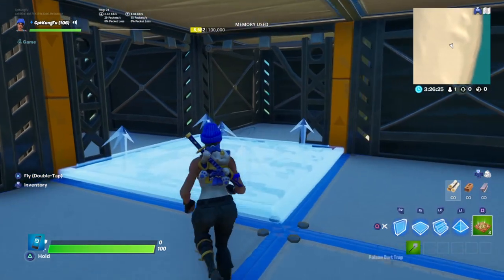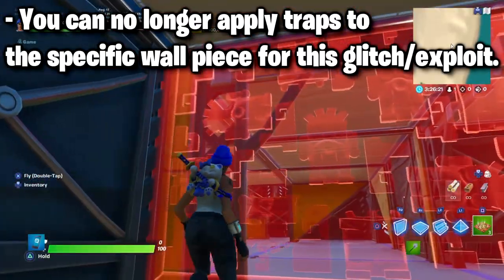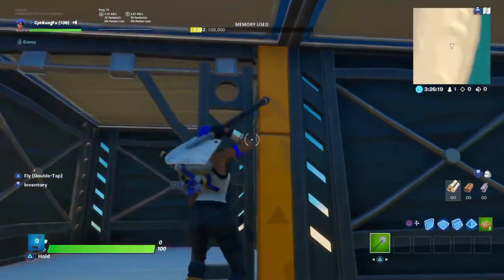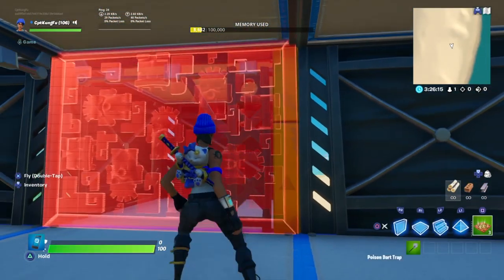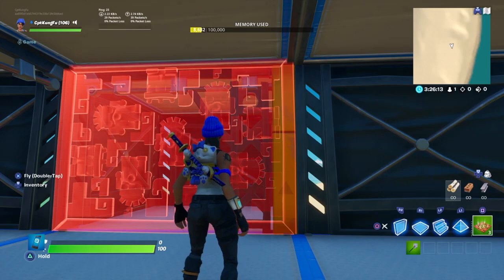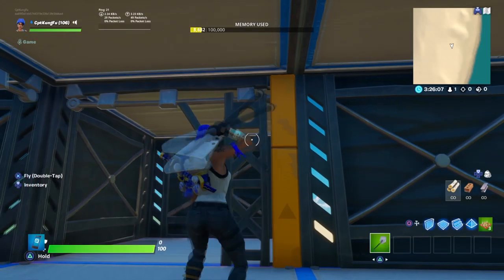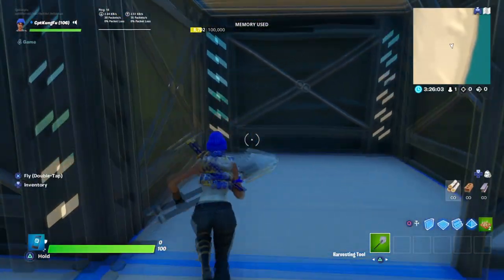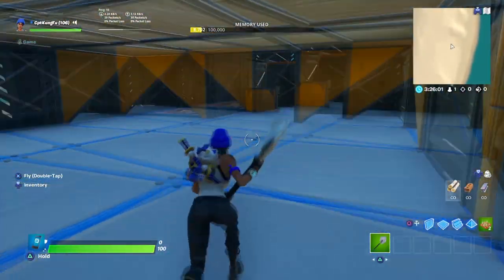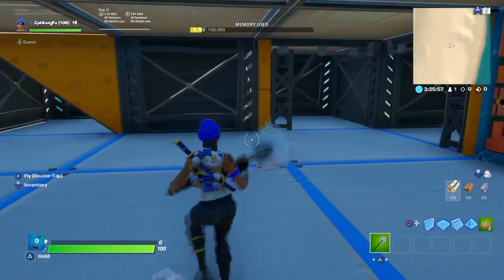So here is the first change. The first change being that you actually can't apply traps on walls anymore. This is the piece that you should have been using to apply traps. You can look at my previous video linked in the description to see how it would look, but you'd place it on here and it would look like just a normal trap, but you could actually walk through the empty space. Unfortunately, you cannot do that anymore.